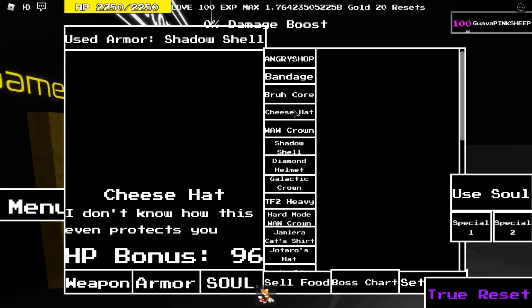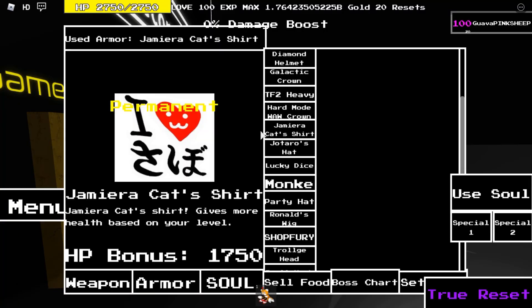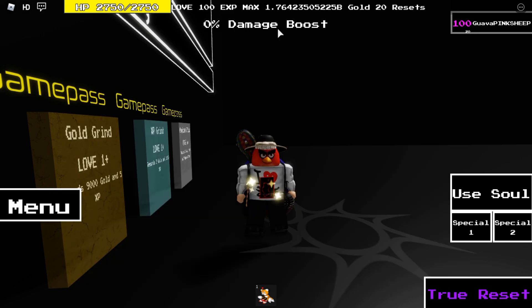The crazed one drops Jamiro cat's shirt, which is the armor that gives the most HP in the game currently. It gives more health based on your level, which is pretty good. Look at my HP — that's a lot. It also gives you this nice shirt.